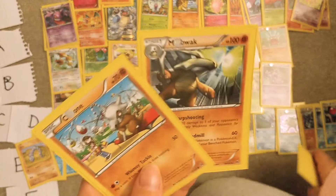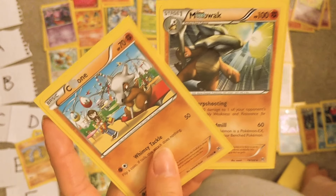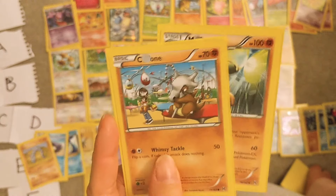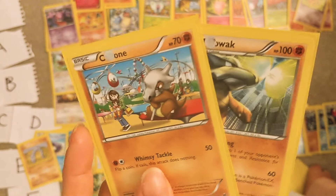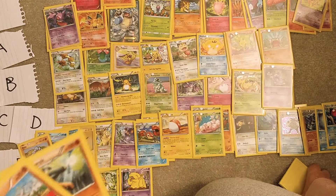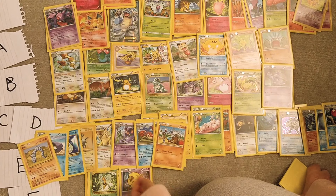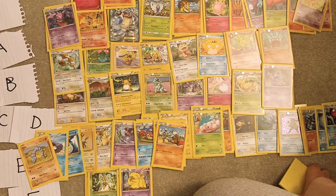Cubone and Marowak — these are pretty cool. This Cubone card makes me cry if I look at it for too long, so let's quickly put it down. I think it's gonna be like E — it's just one of those I don't really care too much about.